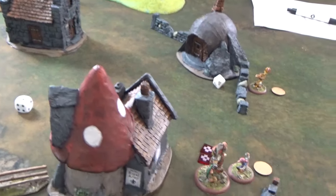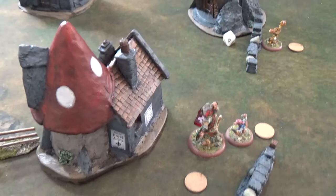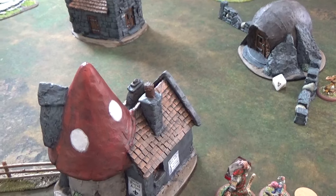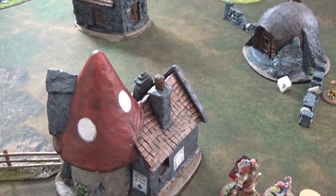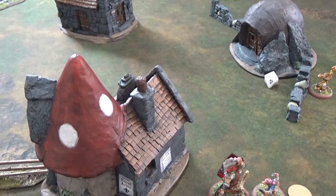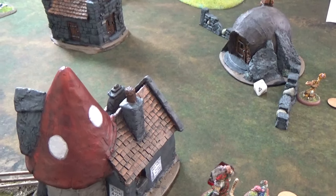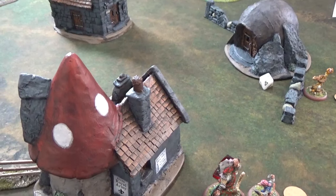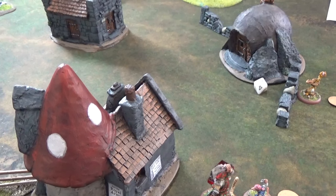That is the end of turn four. As the wildcats have lost more than half their force, they have to do a roll-off to see whether they stay in the game. Unfortunately the roll-off failed, so the wildcat leader and his mage sneak off into the background and the town is held by the pirates — the pirates win the game. As an aside, if we were playing a campaign we'd now issue experience points and do upkeep, but just for fun we're going to roll and see what happened to the casualties.